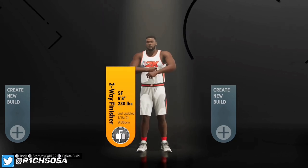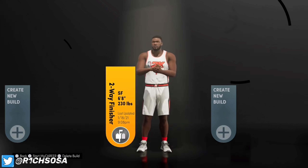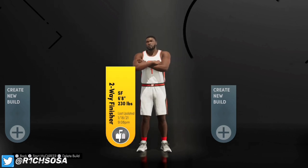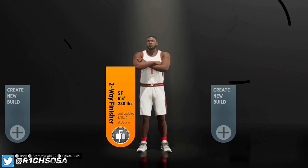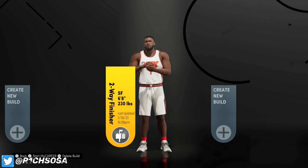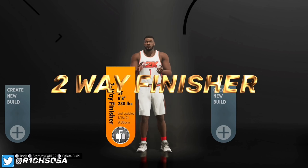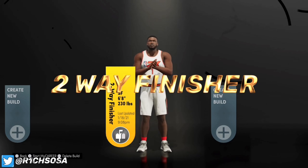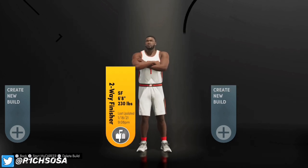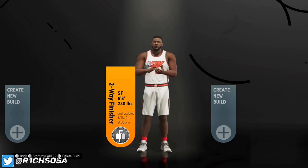Now let's get into the next build out of the small forward position: the Two-Way Finisher. With this build we're actually going to be getting the post scoring takeover — something special about this build. In past years the Two-Way Finisher didn't get this takeover; it was pretty much slashing or only the lockdown. Now we get an offensive takeover, which I really like on Next Gen. This is also another really good lockdown out of the small forward position — a lot of people go to power forwards for lockdown builds, but this one is definitely worth your time.